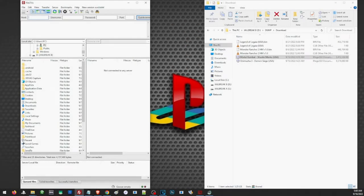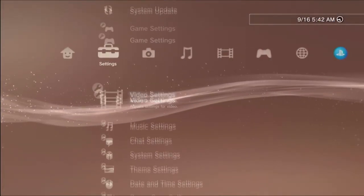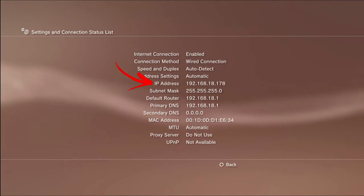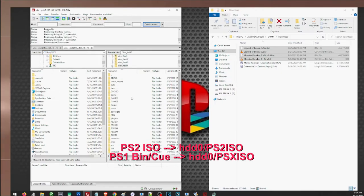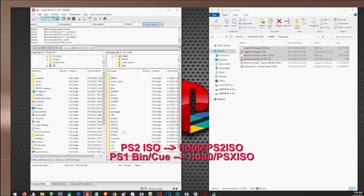Now let's use FTP to transfer games from PC to PS3. On your PC, open your FTP client — in this video we're using FileZilla. Enter the address of your PS3: on the PS3, go to Network Settings, then Connection Status List to find your IP address. Enter that IP address in FileZilla and use port 21. Once connected, you can access your PS3's folders. Place your games in the PS2ISO folder for PS2 games and the PSXISO folder for PS1 games — you can see the game we transferred earlier is already there.